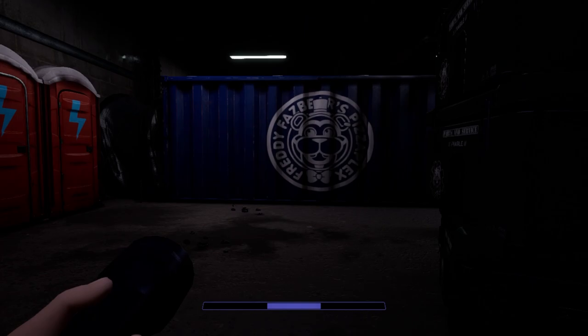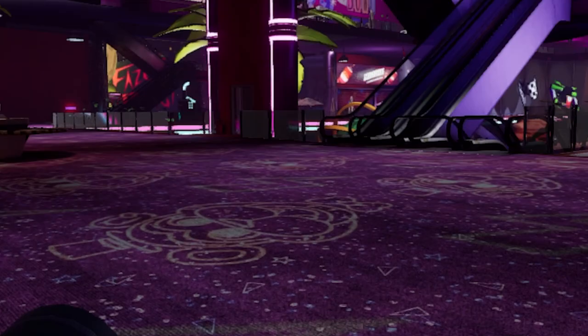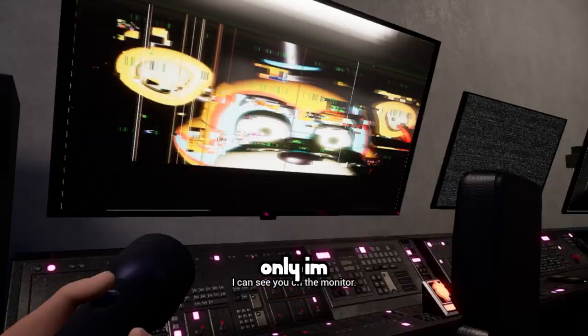Going from one area to another in this massive pizzaplex. The place is absolutely stunning, but how are you going to make a little boy run around for 6 hours straight? We must stay focused. We reach the part of the game where Freddy tells us to use the vent — he's at least a little bit sober now.